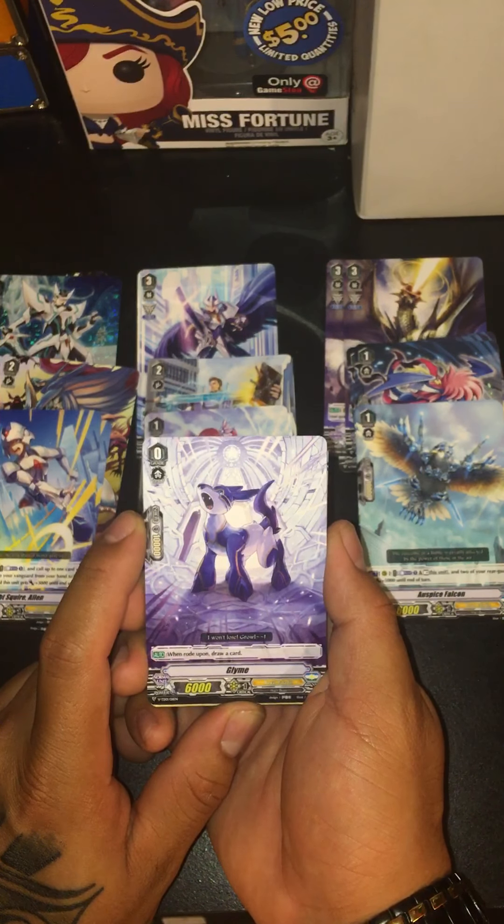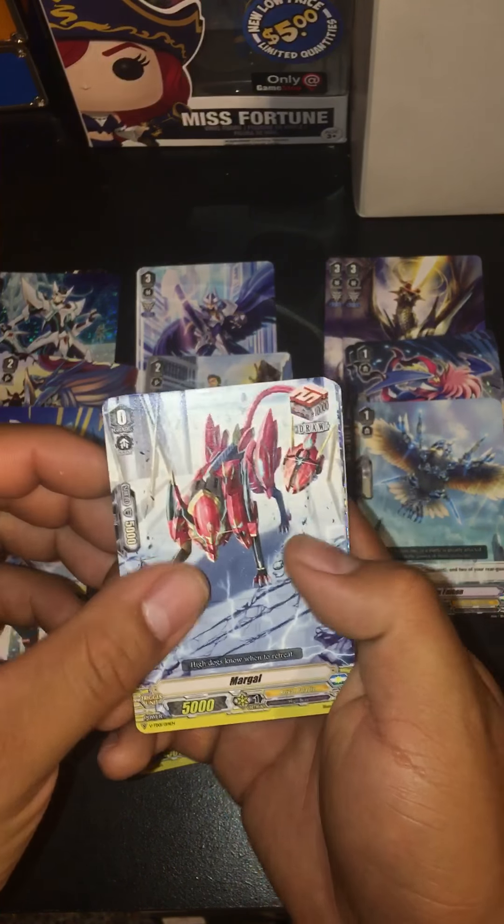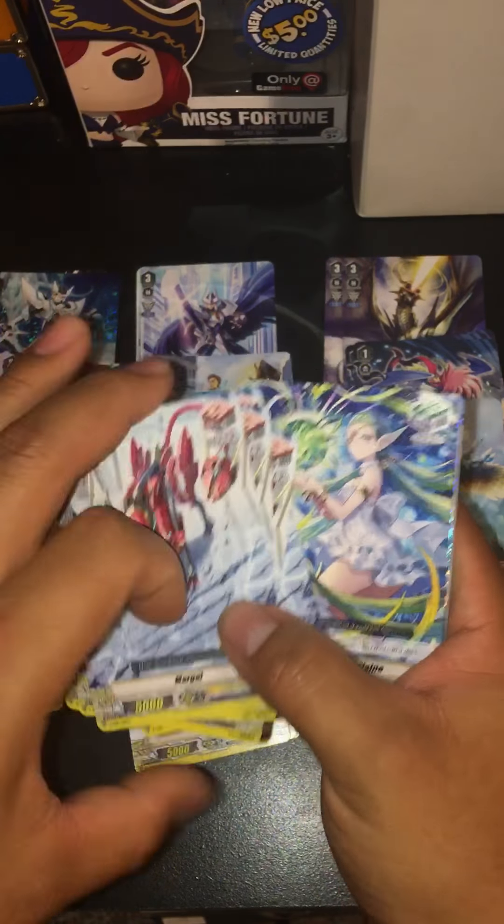Then we have four crits standard, and four more crits — so it's an eight-crit deck. We got Margo, he got that plus 2,000 power and loses the effect of putting into soul and giving a unit plus three, which isn't bad. We got four of those.